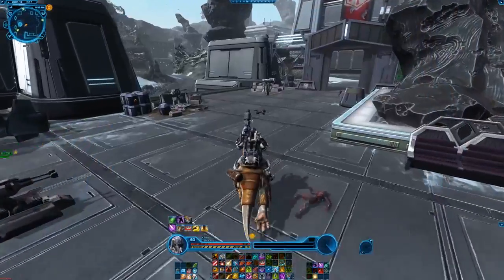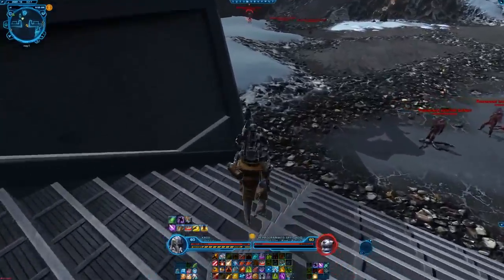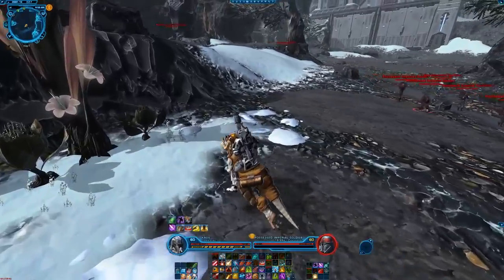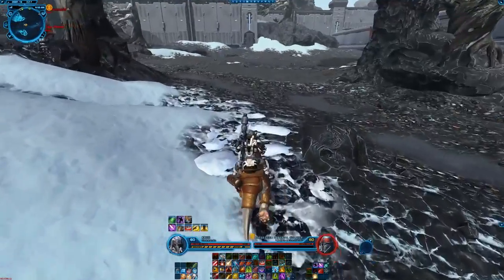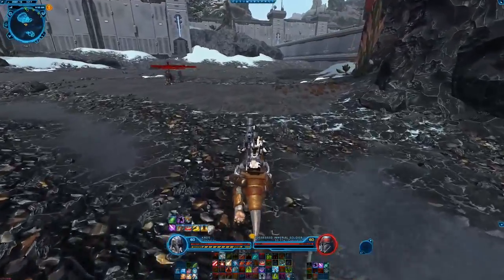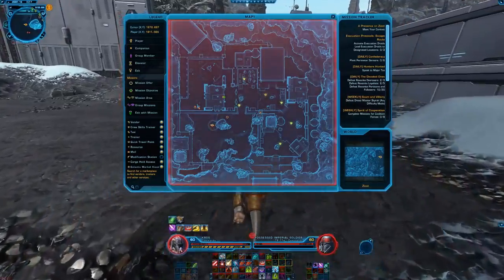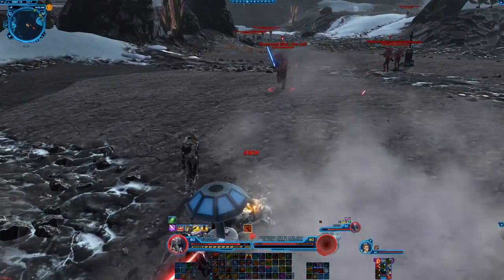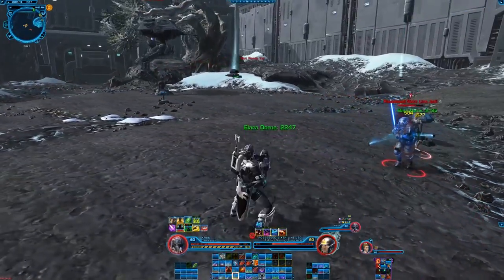The place looks like a completely destroyed area and I like that. Good news: so far we are able to avoid the groups instead of fighting them. Of course, if you're lower level — I don't know yet what you need to complete to be able to go to Ziost — but as you saw in the very beginning, the mission is started by clicking on the same terminal that was introduced with 3.0 on our personal ship.